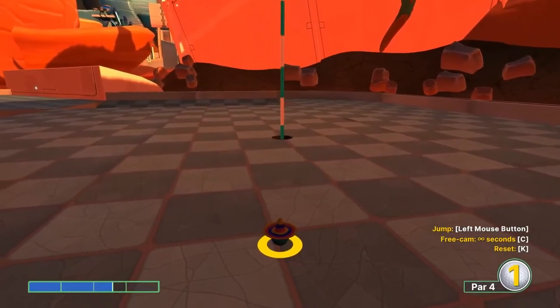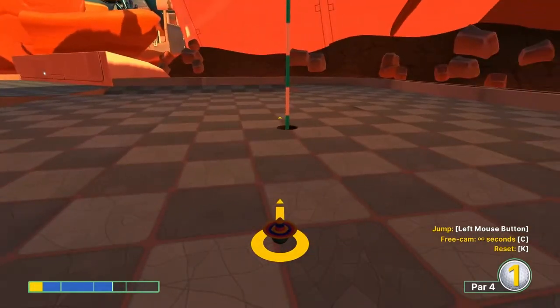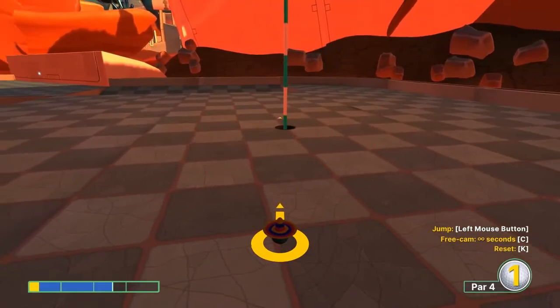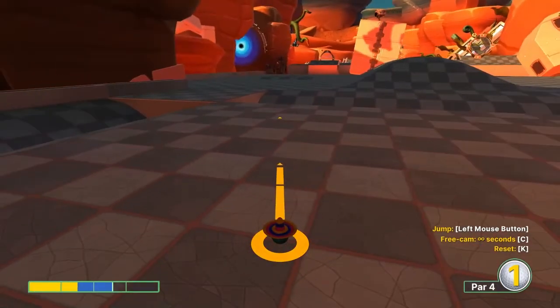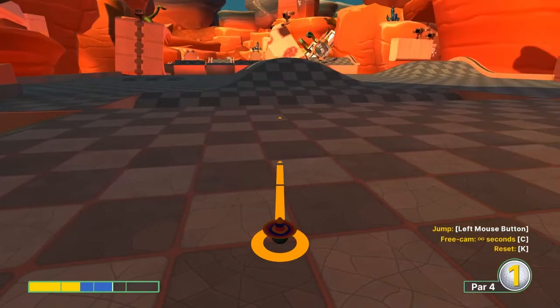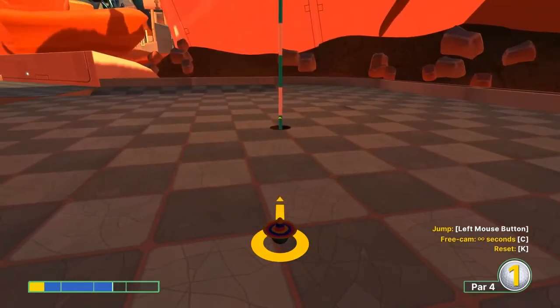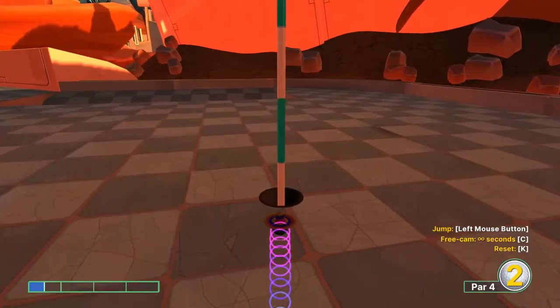Sometimes it takes a few tries to get out of that gully, but it's not a hole in one — just a really close one. There might be a hole in one using that portal or black hole, but it would be very inconsistent. It's probably more consistent to just go ahead and take the two.